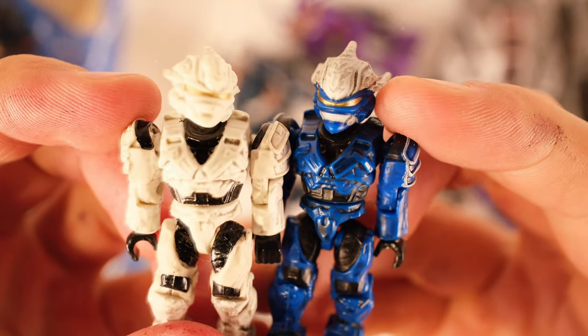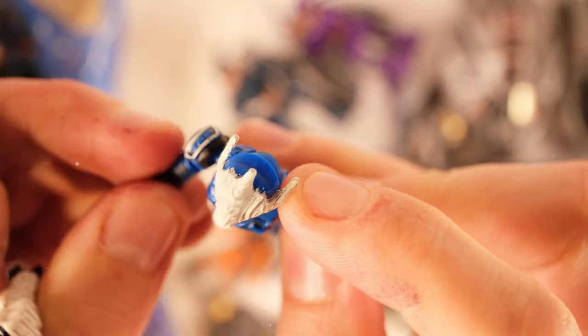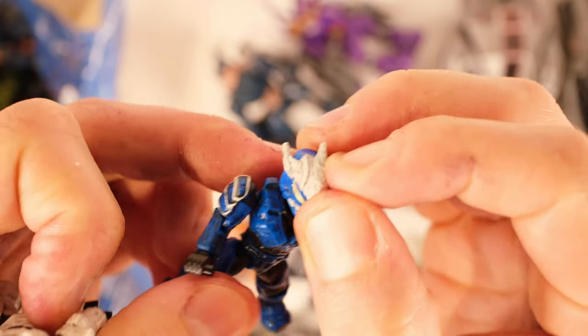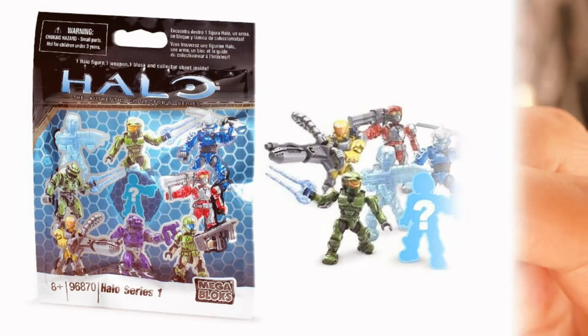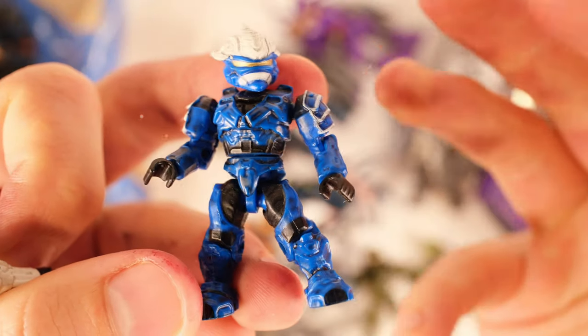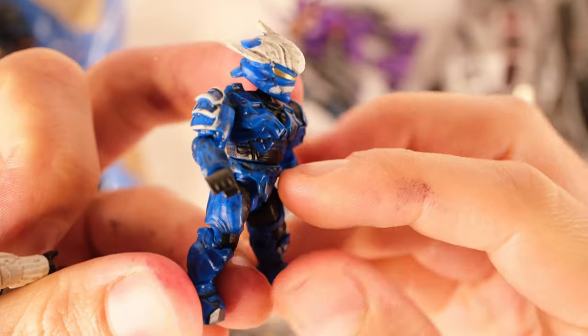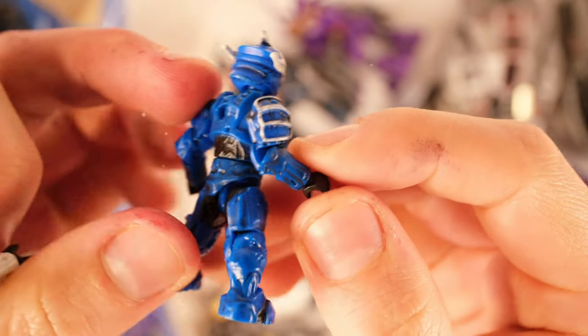Two Hayabusas — this is a very coveted figure, it can reach about $30–$40 now. It's the blue Hayabusa from the Series 1 blind bags. Hayabusa famously being a figure and a mold that Halo 343 Mega Bloks cannot use, because it's licensed to a different studio.